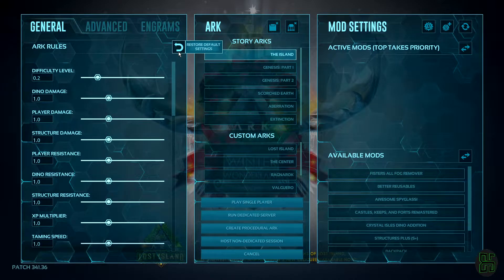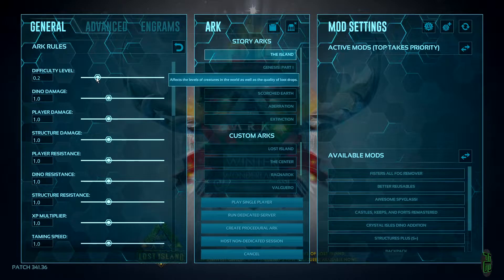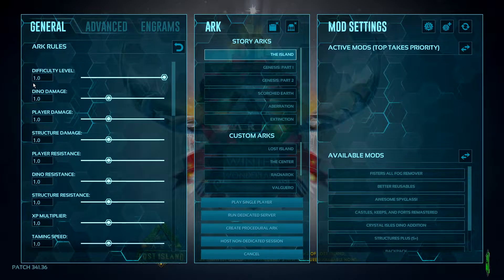Before starting at the top, we want to make sure we're on default settings, so go ahead and spam this button to set yourself to default. Now that we've done that, we can start with the difficulty level. We want to slide this all the way to the right to 1.0.